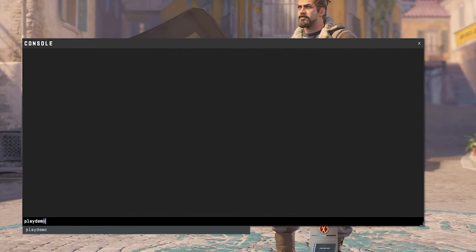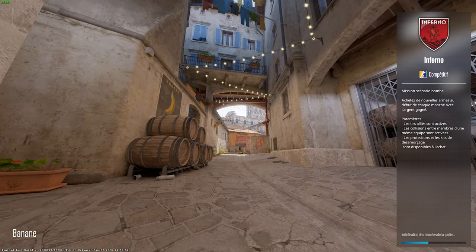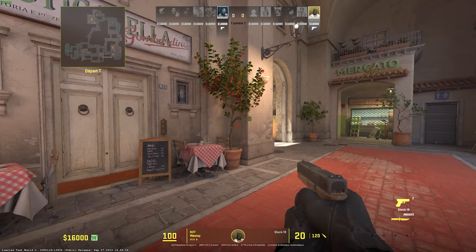On va pouvoir enfin lire notre démo dans CS2 : on va taper « PlayDemo » dans la console, suivi du nom du fichier. Je tiens quand même à rappeler qu'on ne peut pas lire les démos de CS2 dans CSGO, et inversement.